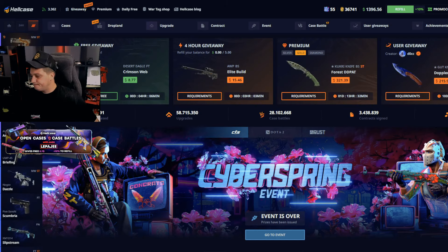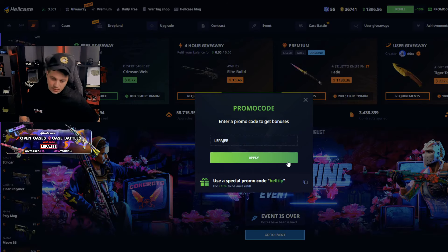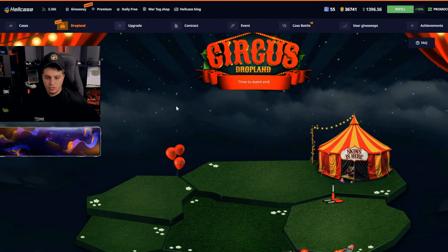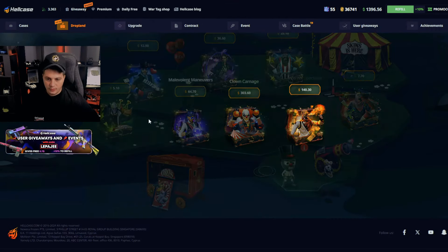Okay guys, let's see if we can profit! Before we start, broskies, use promo code to score the power — click apply and claim the best bonus on HealthCase. We have a new drop land — wait, is there any expensive stuff?